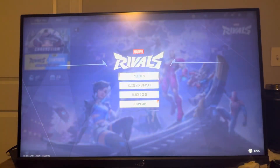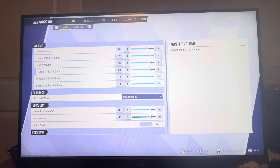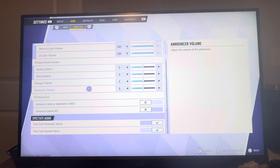You can do so by clicking Settings. Then in Settings, you want to go to where it says Audio. In Audio, you want to go to where you see Combat Mix and then scroll down to where you see Announcer Volume. You can turn it down or turn it all the way down on the Announcer Volume right there. You can also turn down other announcer stuff too.